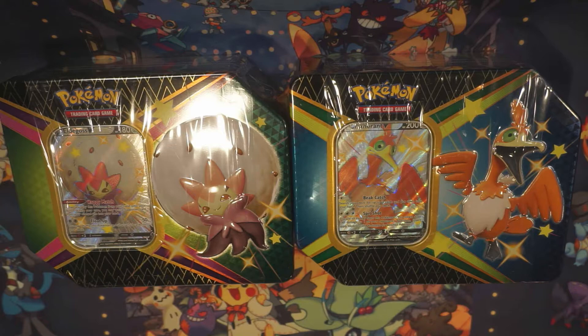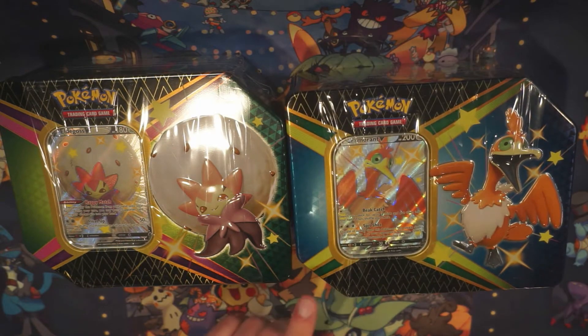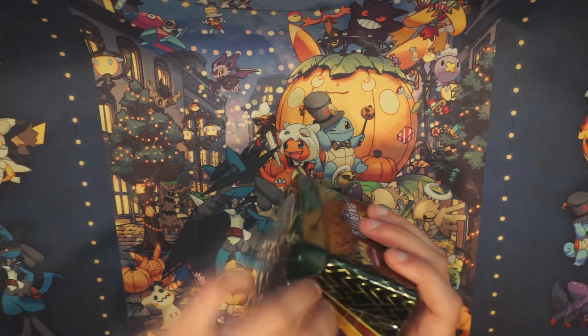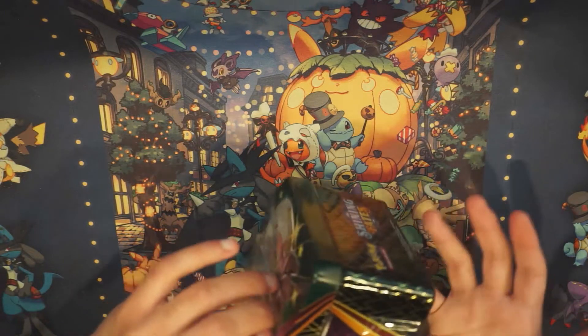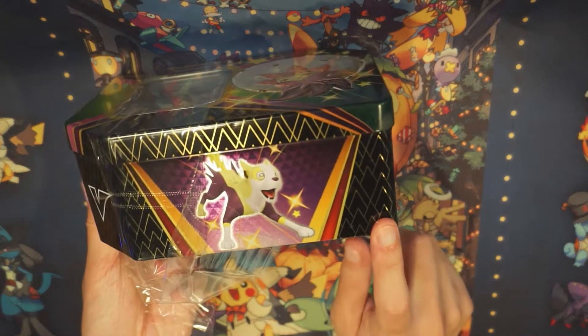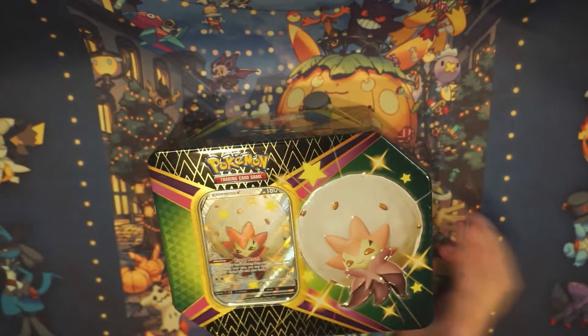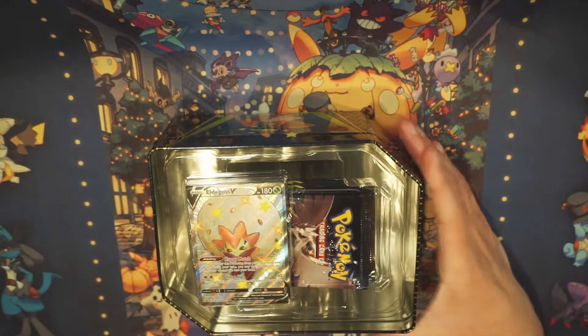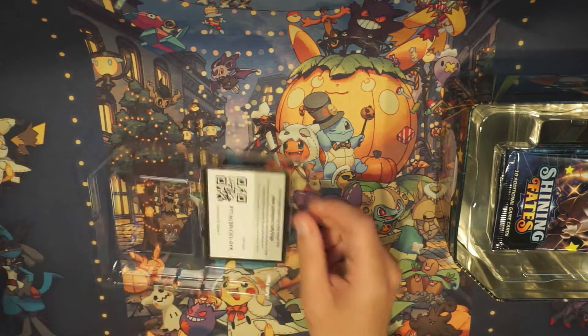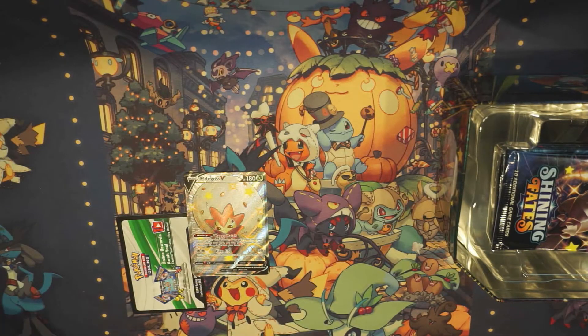Ella, which box do you want to open? She wanted to open Cramorant. The reason why these are so special is because they have a subset of Pokémon cards — a secret set basically — of their secret rares. There's a ton of secret rares, and they're all shiny Pokémon. This is the second time they've done this.